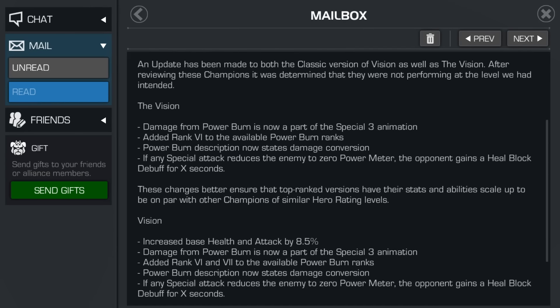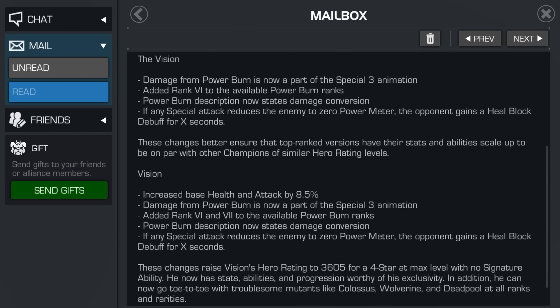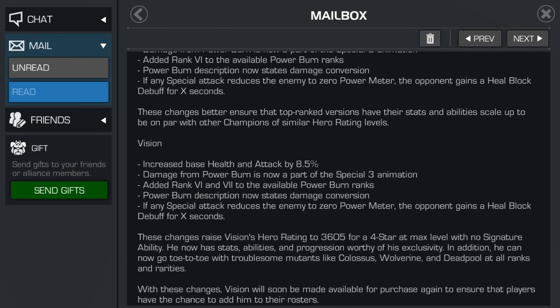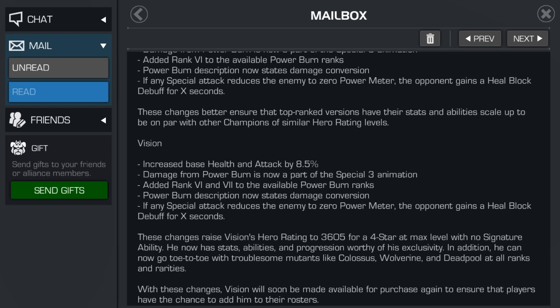Power burn is now part of the special attack 3 animation for both Vision and Division, and Vision now has power burn added to its third special attack. Vision has also improved base health and attack by 8.5%, which is huge, and his PI has increased considerably.